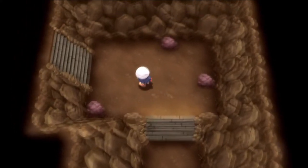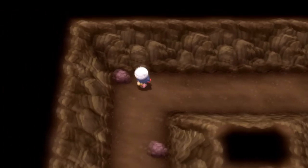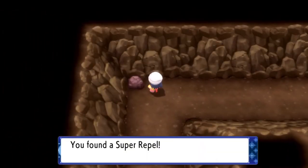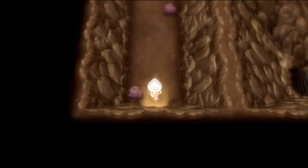Once you grab the max revive, go ahead and go back up the staircase and continue onward, this time up. There's one item left in this room and it is a super repel. Once we go through this door, we're going to be at the summit of Mt. Coronet.